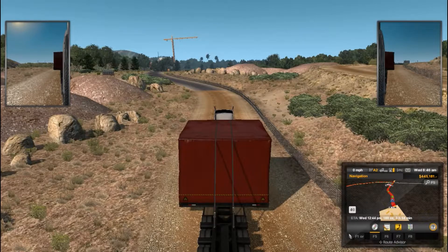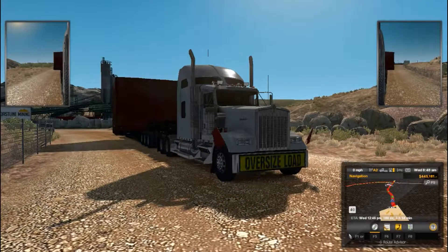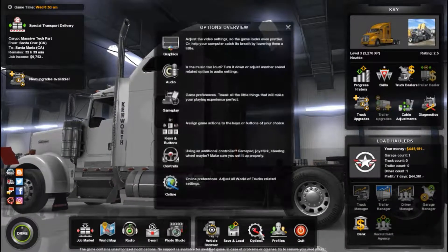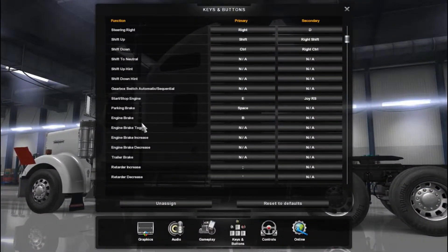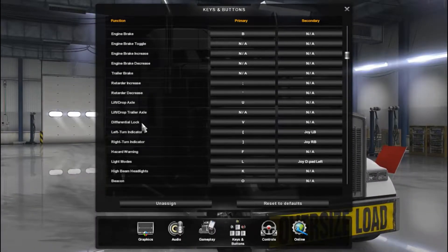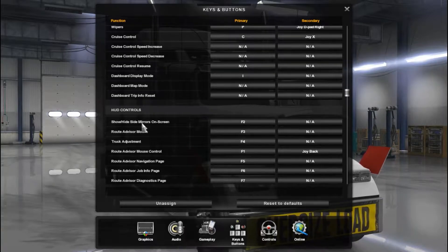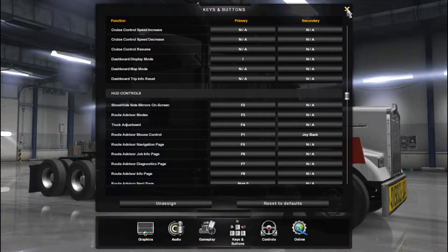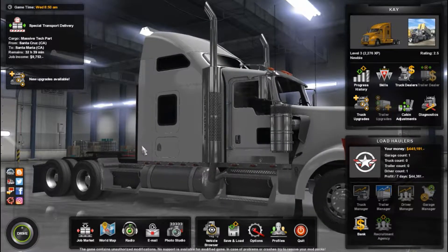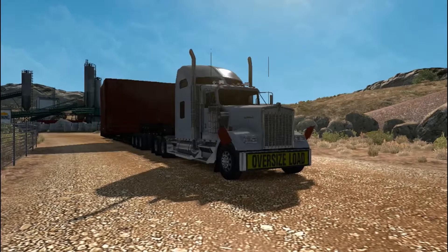I don't remember what my keys are for anything. Okay, so nine just changed the camera, so that's pretty good. That's just the cameras. One is in-cab. I think I had three, four, two. I want a screenshot of this but how do I get the mirrors out? Let's have a look at the key bindings. HUD controls — show/hide side mirrors on screen: F2. Route advisor modes: F3. That's what we wanted right there.